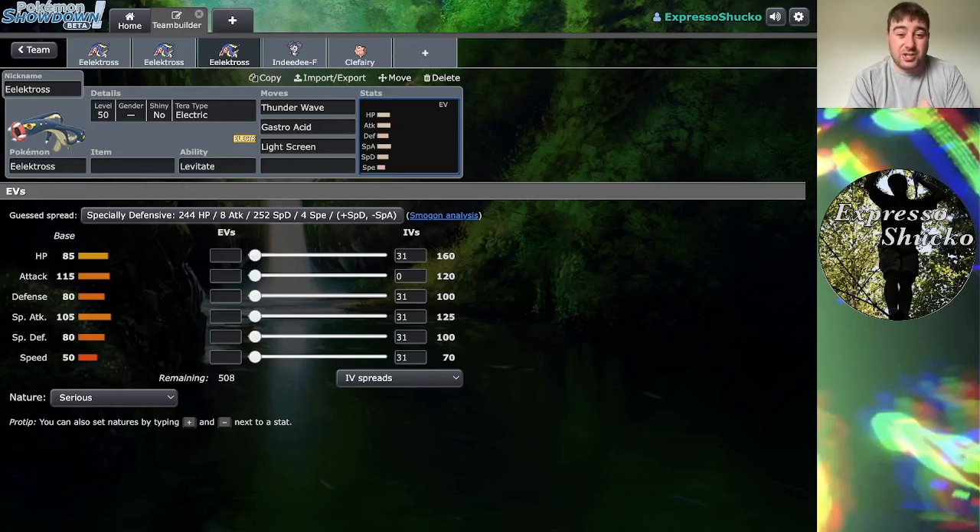Back in the day, there used to be a strategy where people would find a way to get Wonder Guard off a Shedinja, then skill swap the Wonder Guard onto Eelektross, have it hold an Air Balloon, and this thing was just unkillable because of how Wonder Guard worked. Unfortunately — and thankfully — you cannot recreate that strategy since Shedinja is not in the game. So let's talk about some ideas for damaging sets.